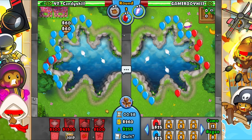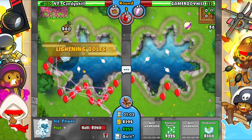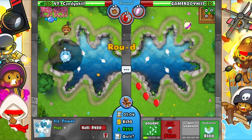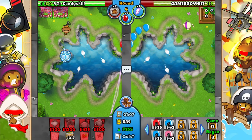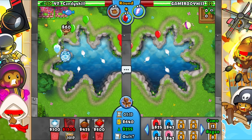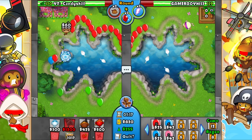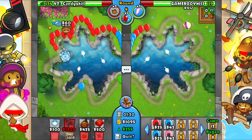Now that we got it, I'll set my ice right here, get a snap freeze, and we should be fine. He has a ninja — that's perfect. I can go and get my farm right here. I can tank those lives, I don't care, so let's go.